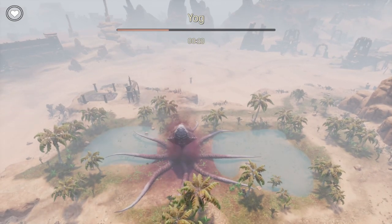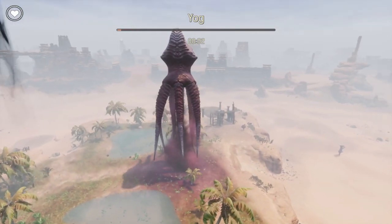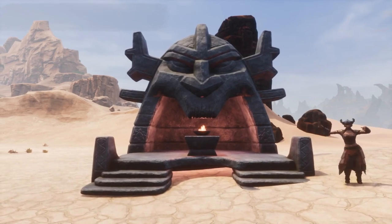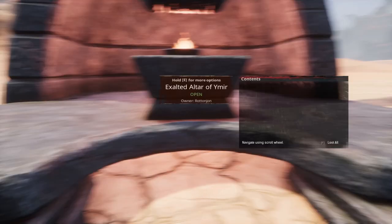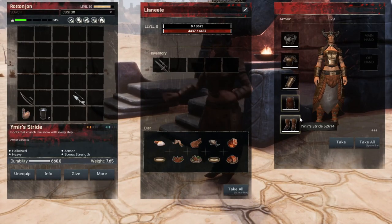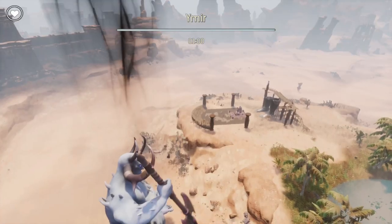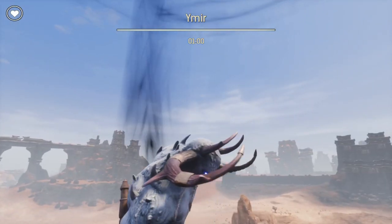Now let's take a quick look at the Ymir religion. Inside the Ymir religion altar you can see that we can make ice, a hoarfrost hatchet, ice shard arrows — which are a little better than what you can make out in the open world — and a Ymir armor. Here's a quick look at the Ymir armor: it is a heavy armor and gives bonus strength points to your attributes while wearing it. The Ymir god is heavily tied to the frost giant area up north.